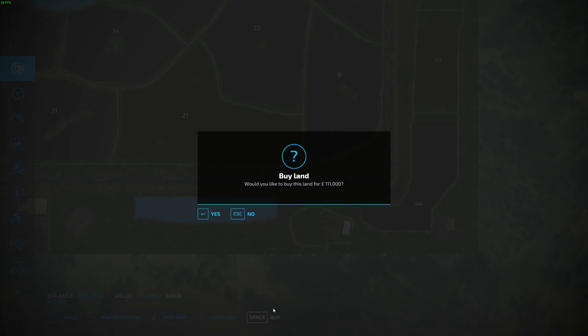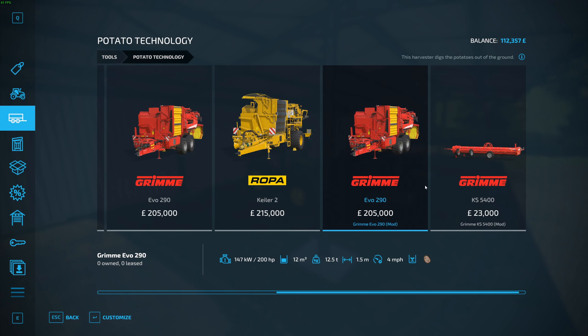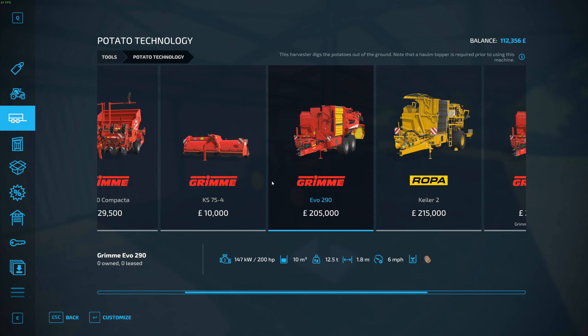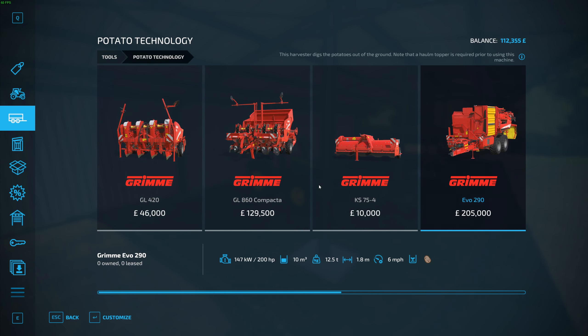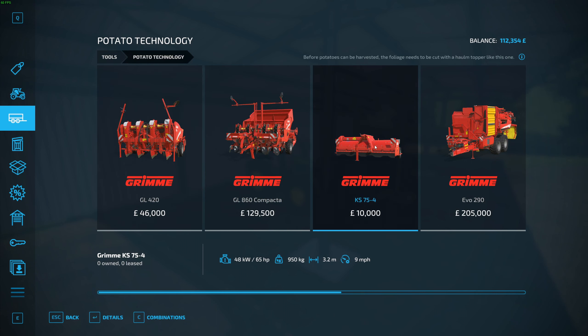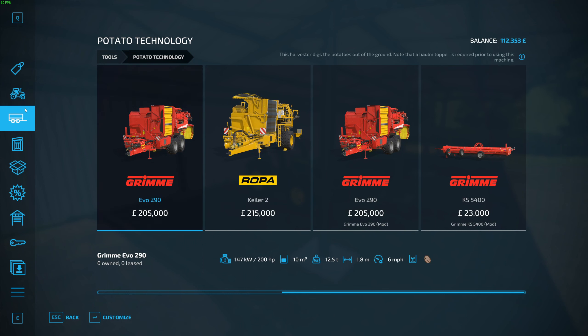We go to tools, potato technology - a seeder. The foliage needs to be cut with a haulm topper. So we need one of those. I can't afford that - that's craziness. You need a haulm topper and then one of these machines.